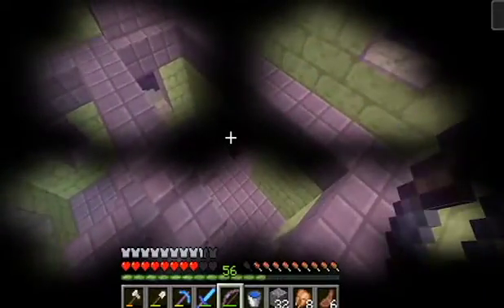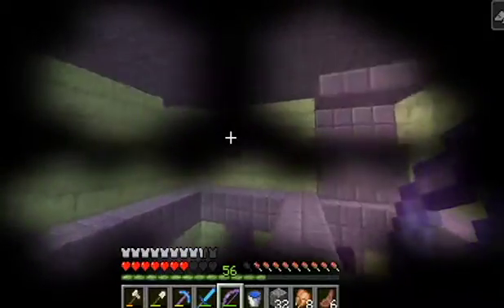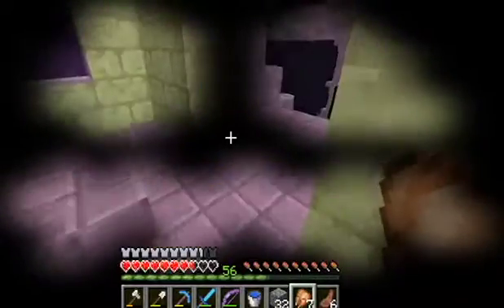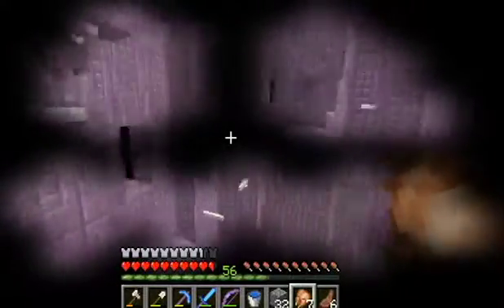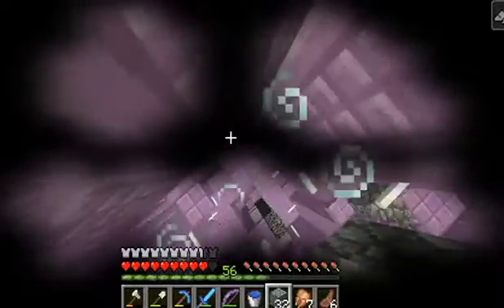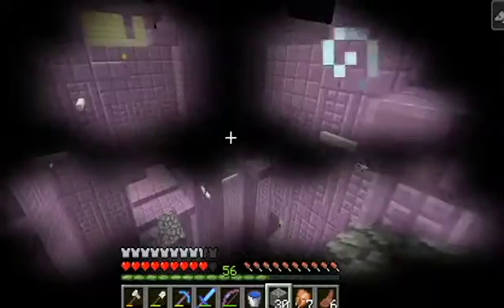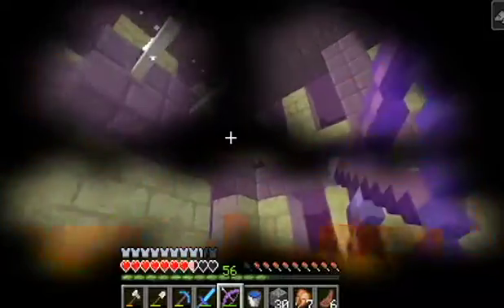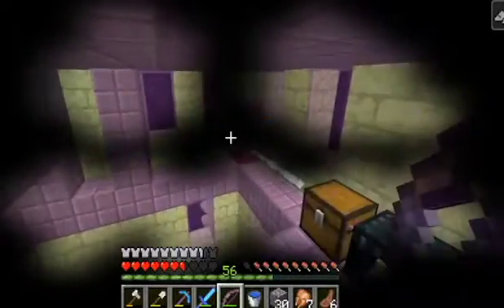Oh, there's nothing in this tower - just shulkers. How many of these have we explored? Did you get the top two? Yeah. The Curse of Vanishing is a curse that can be placed on an item - when the cursed item is dropped it disappears instead of being dropped. Oh, so it's not good. Did you get an arrow? Oh yeah. Just checking out this last tower - there's an ender chest and a whole ton of shulkers. Leave me be!